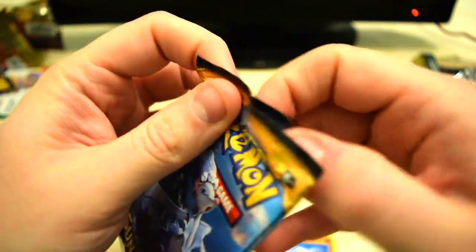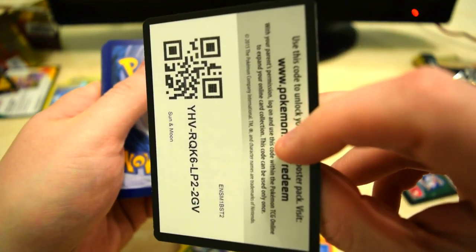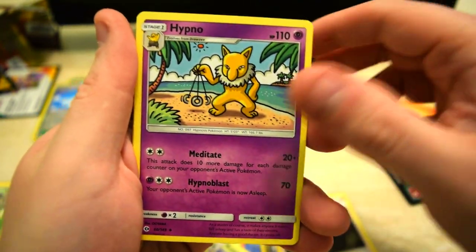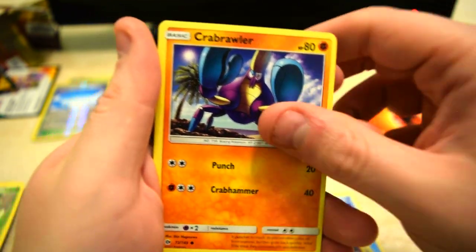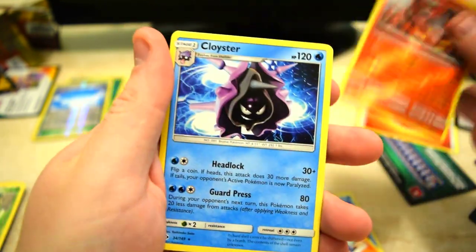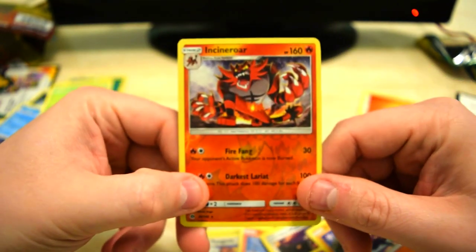Last one of the day — let's see what we can get. Big money, no whammies! We got a Dragonair, Comfey, Hypno, Growlithe, Dewpider, Crabrawler, and a reverse of Incineroar — pretty cool. At the end we just got a Cloyster. I'm pretty sure we got a Cloyster and a Butterfree last time too out of Sun and Moon — crazy!